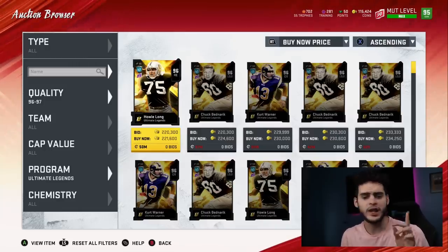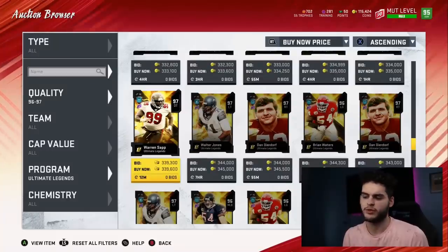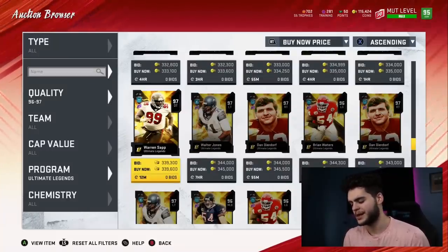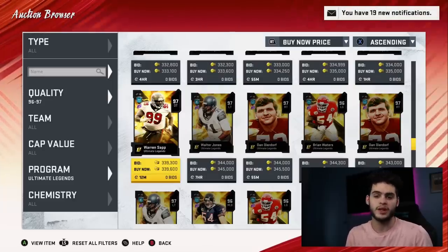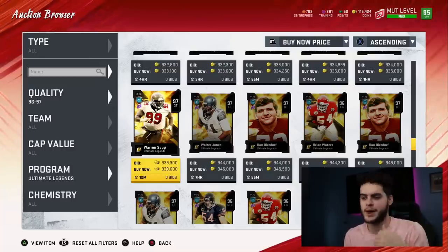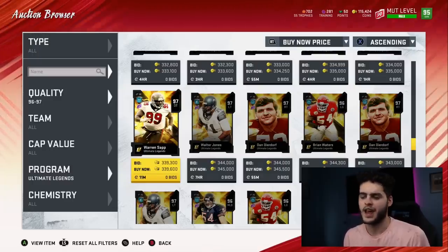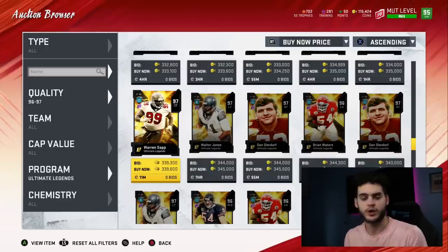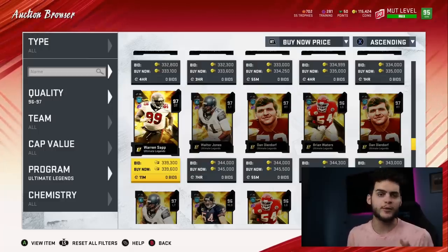Best case scenario, you pull a few 97s that go for around 340k — you make about 310k per card. Times five, that's 1.55 million coins. If they're NAT and you have to convert them to training, it's roughly half the price, so you can probably convert to between 500,000 to a million coins worth of training. Still half a million to a million coins for free — it's still worth it.